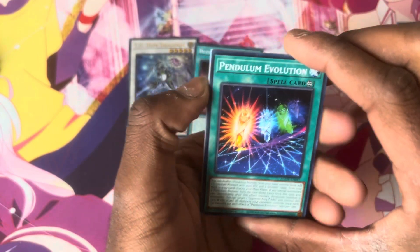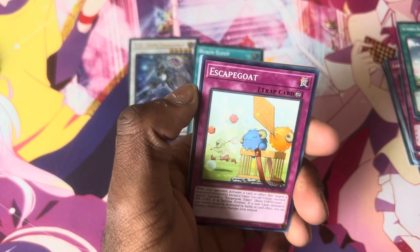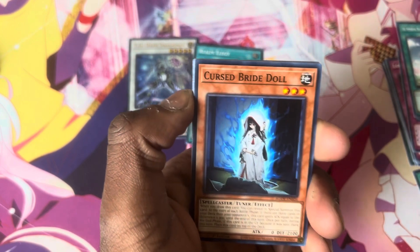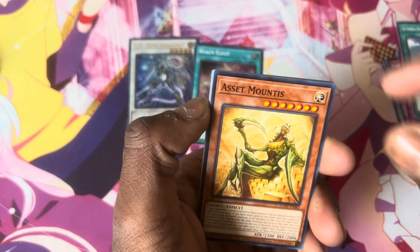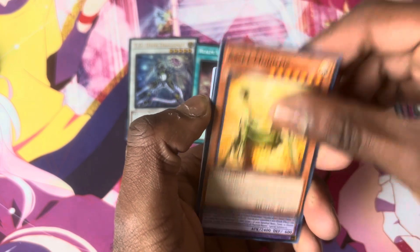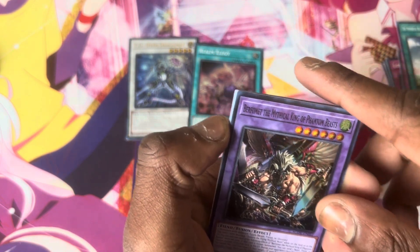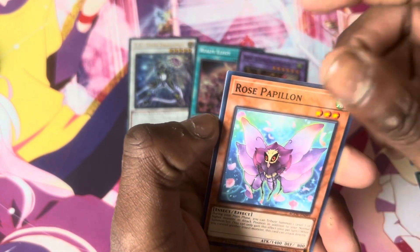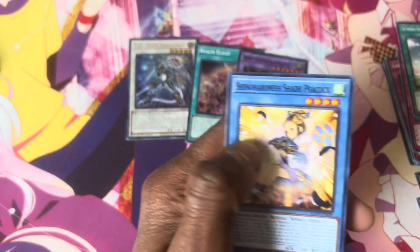Let's see what we get — something good. We got Pendulum Evolution. Scapegoat — or 'Escape Goat,' that's funny. Got Curse Bridal. Assist Mantis. Another Mytho King of Phantom Beast — I keep pulling this card in almost every single video that I open for this set, that's pretty funny. Got Real Paladin, that might be interesting. And then got the Sheno Bird card.